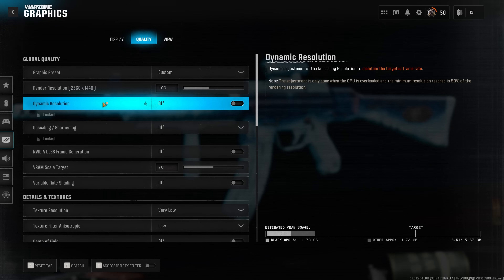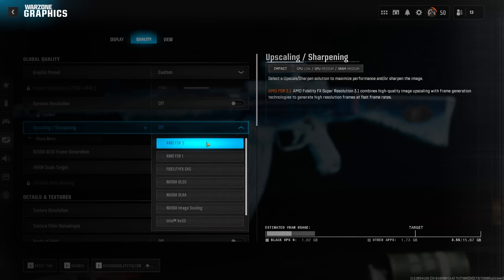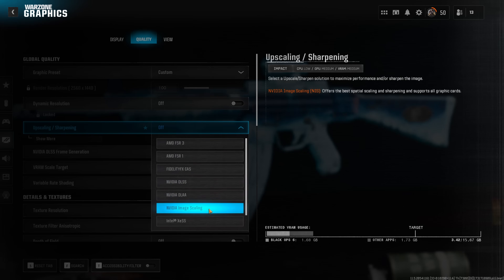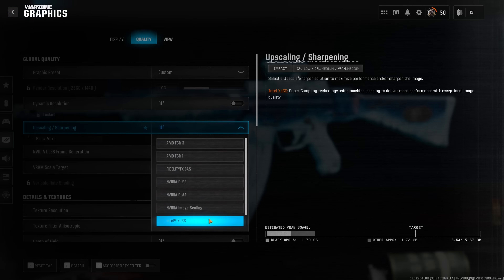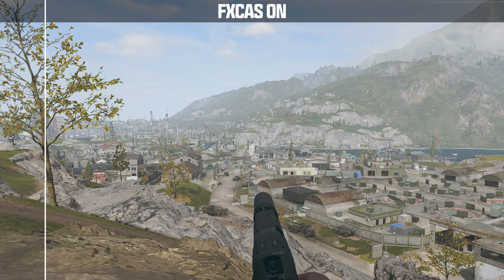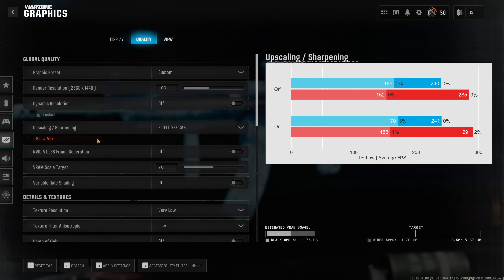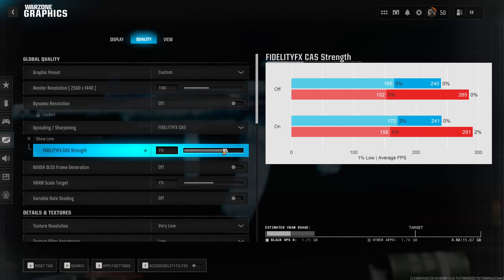I'm not a big fan of dynamic resolution — I'd much rather use one of the upscaling filters. However, the current implementation of these upscalers seems to be broken, because I didn't see a performance gain with any of them enabled. The only setting that seems to work as intended is FidelityFX CAS, which will make your game look so much better than with it disabled. My recommendation is to run FidelityFX CAS at a CAS strength of 70, or whatever suits your personal preference.